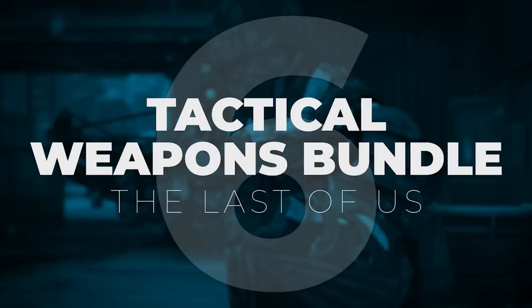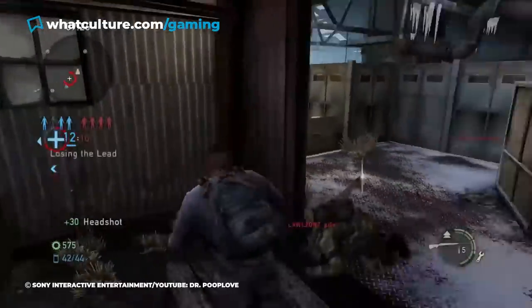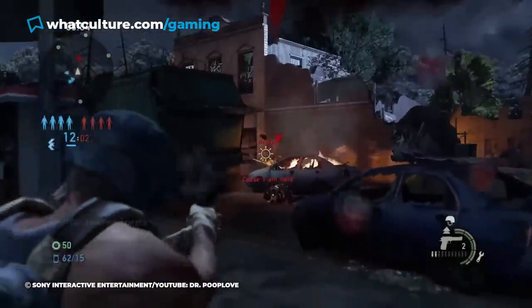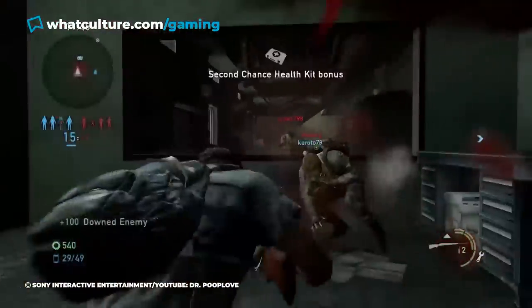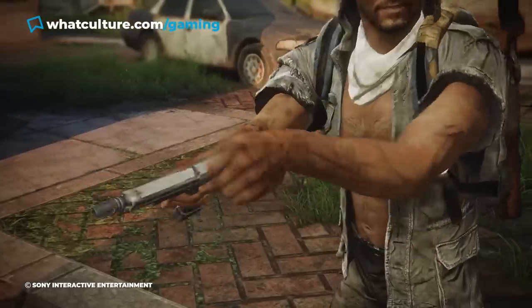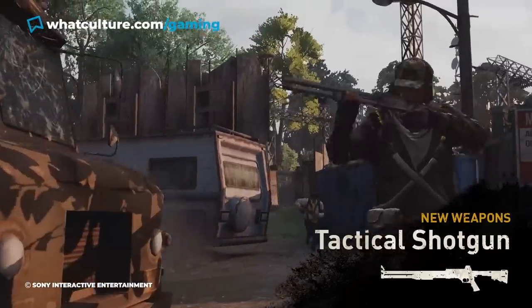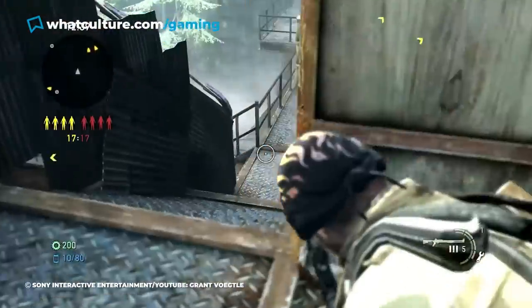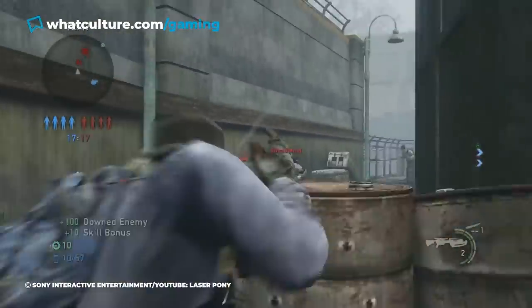#6: Tactical Weapons Bundle, The Last of Us. The Last of Us launched with an entertaining online multiplayer component known as Factions, which encouraged players to drop a few bucks on a DLC pack for a major leg up on the competition. For an admittedly measly $2.99, players could purchase the Tactical Weapons Bundle, which included four new powerful and precise weapons: the Tactical Shotgun, Burst Pistol, Frontier Rifle, and Crossbow.